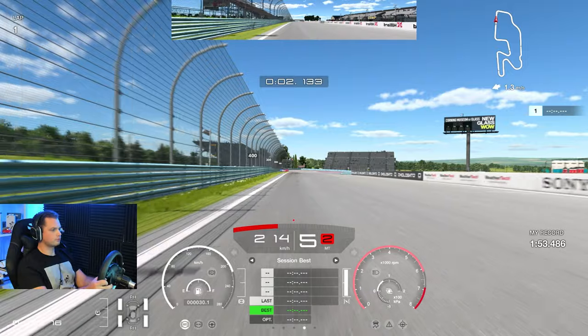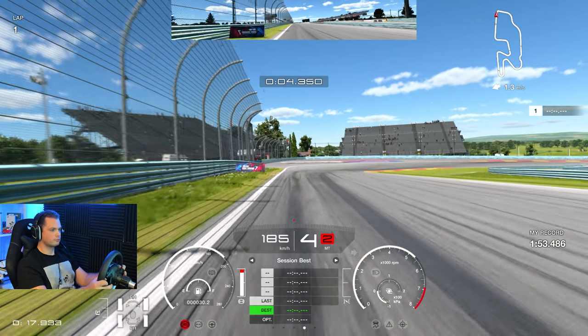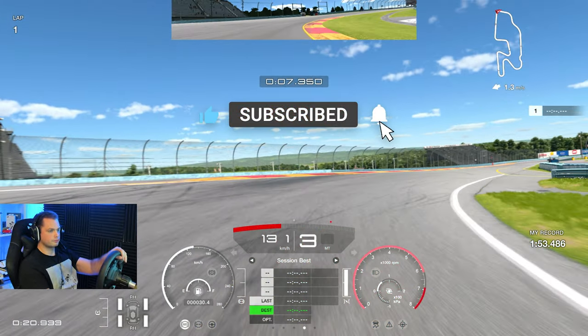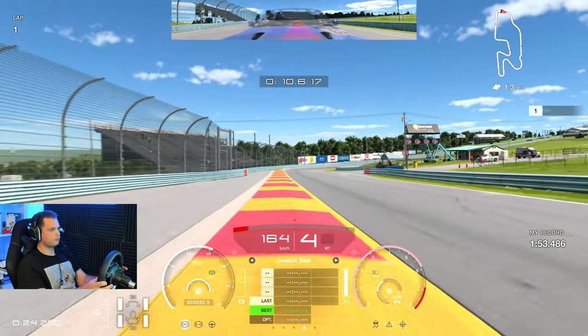Brake a little bit earlier than the 200 marker so you can carry a little bit more speed and use the curb to rotate the car a bit better. Very close to the 200 is okay, but be careful about this curb — just get on the curb and then on the power. That's basically what gets your time around the corner.